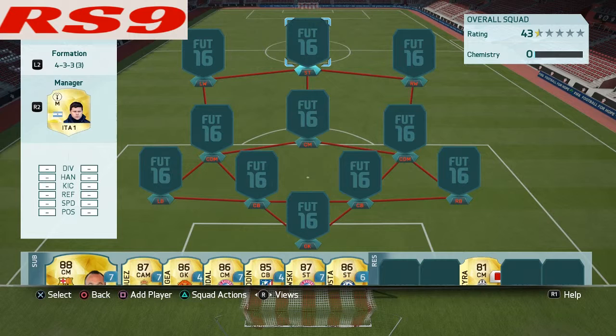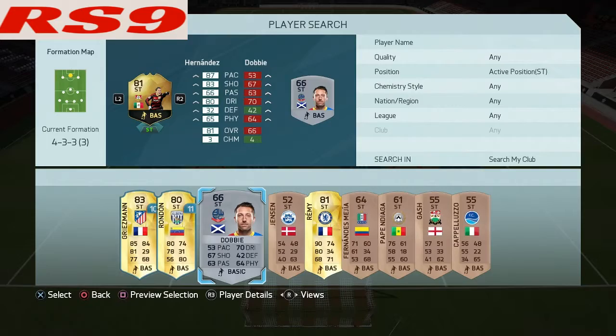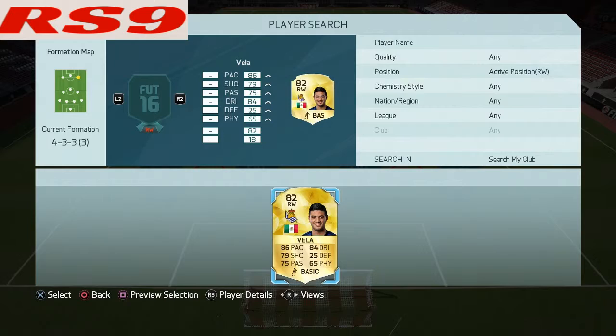Hey guys, RS9 here again with another squad builder. This time we're going to be doing it around someone who I personally really like in real life. He got an in-form card for having a great game in the Bundesliga. His name is Javier Hernandez, also known as Chicharito. He's a very, very good player in real life and in-game, and he has amazing base card stats to begin with. I believe he is mid to upper 90s in finishing, so his shooting is ridiculous in the game.